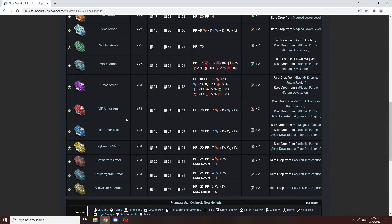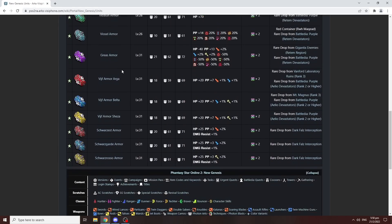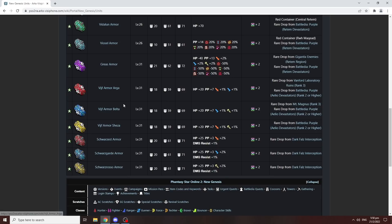There are two sets of new armors — well, not really new since the Vajief armor existed before; it dropped in Ritem El Noth. However, the new variants are the Arga, Belta, and the Shaza, and these all drop in the high rank combat zones. If you want Arga, go to rank 3 of Labs. If you want Belta, go rank 3 of Mount Magnus. And if you want the Shaza, go to rank 2 Resul Forest.